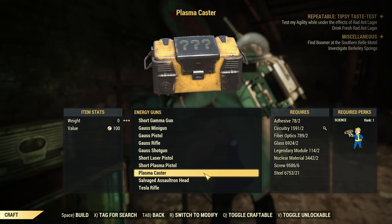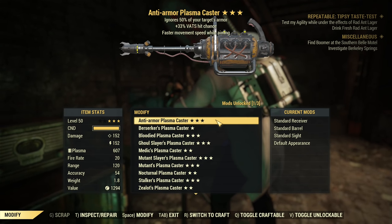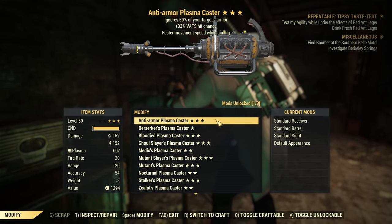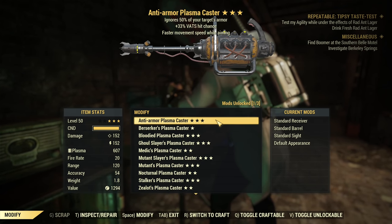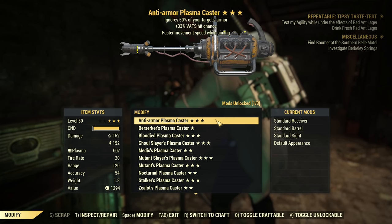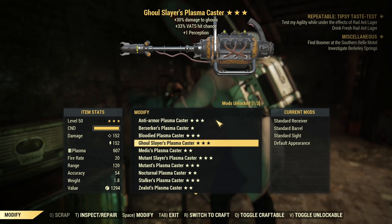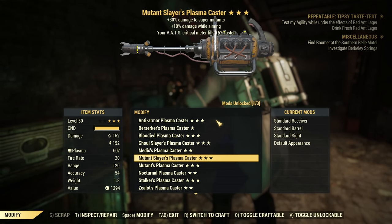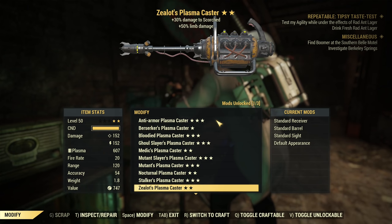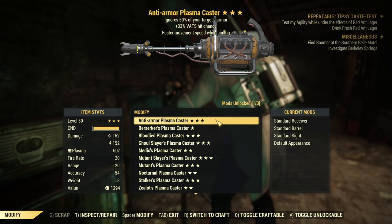Let's try one more time — please give me a good vampire one, let's try 10 more. Oh, we have a three-star with VATS hit chance on chest — anti-armor. We have a good one! Wow, that was close. I was afraid there would be nothing I really want. I'm happy with this anti-armor — VATS hit chest. The third star is rubbish but VATS hit chest is good. Then we have berserker, bloodied with bashing damage, ghoulslayers with VATS hit chest, medics, mutants, nocturnal, Stokel's plasma caster at least weightless, and zealots. Still no good vampire but we have a really good anti-armor.